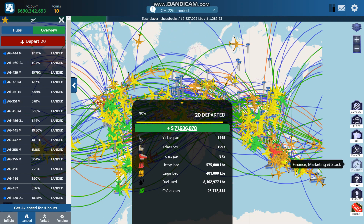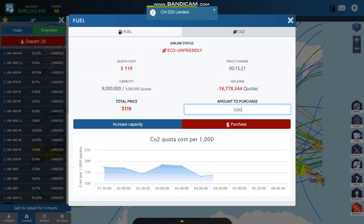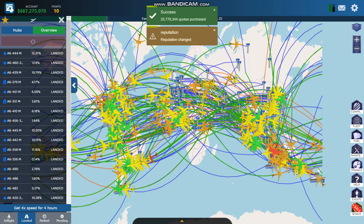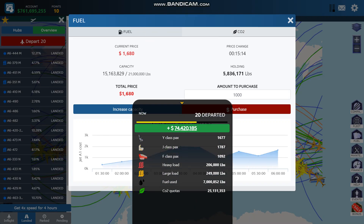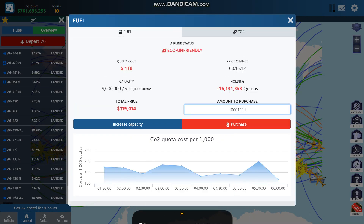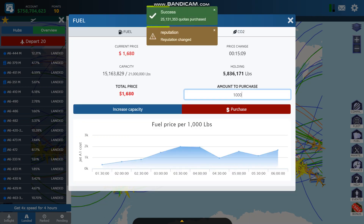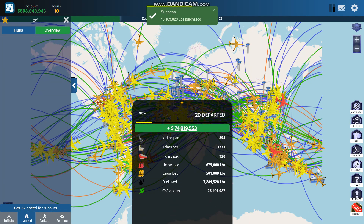It says 20 departed. And I'm going to have to purchase more CO2 quotas because it runs low. There's a limit to how many you can buy, and I have to repeat this process. You've got to do about 100 planes, 150 planes, something like that. Obviously, it doesn't take long to do it. So this is kind of what the routine is.